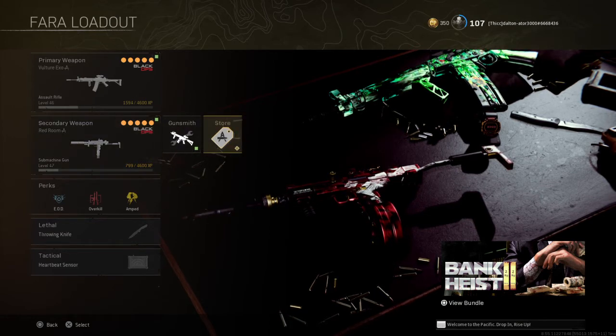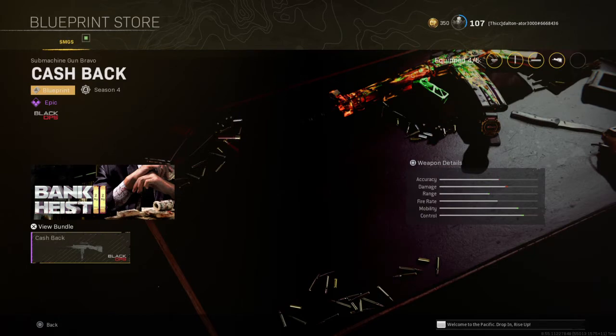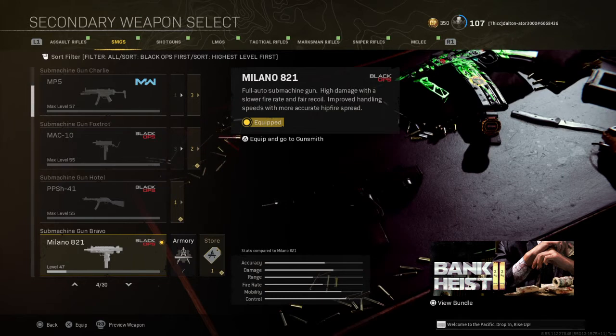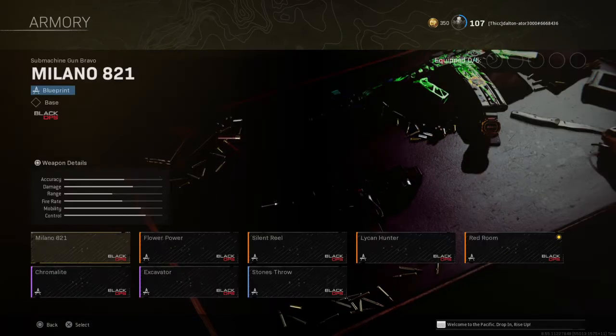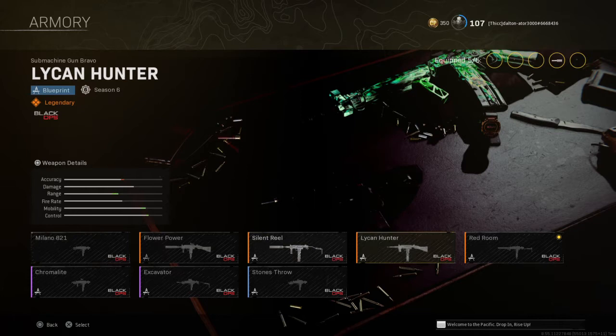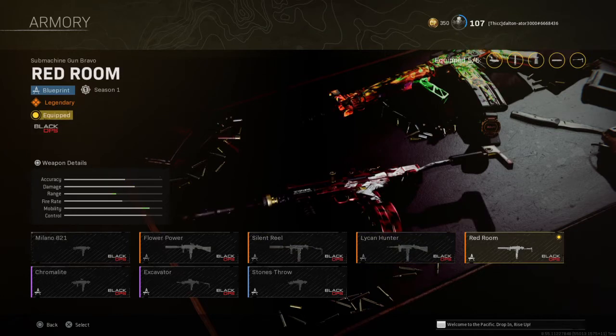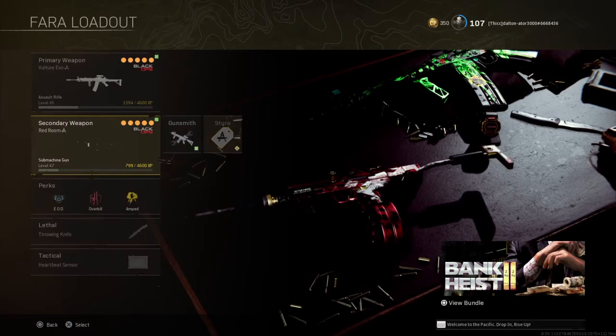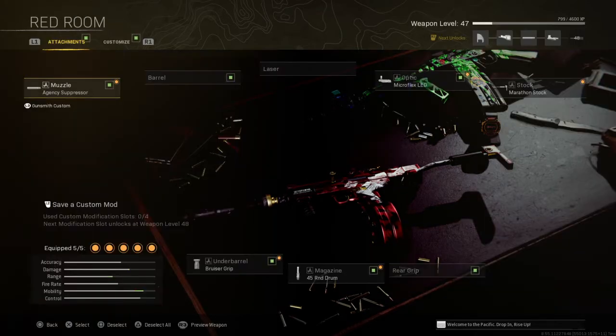For your rig of Milano, you're going to select the Red Room blueprint. If you see Milano right here, the Milano 821, you go to the blueprints and go all the way over to Red Room. Now if you don't have it unlocked, that's okay. Just make sure you save your COD points if you want to purchase some to get it. Click on Red Room and for your attachments, keep them where they're at right now.